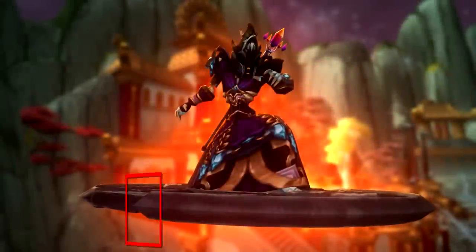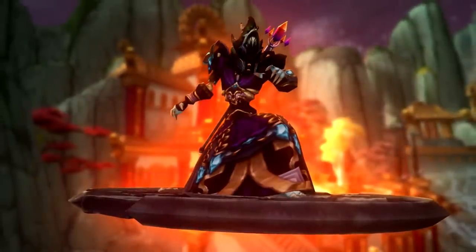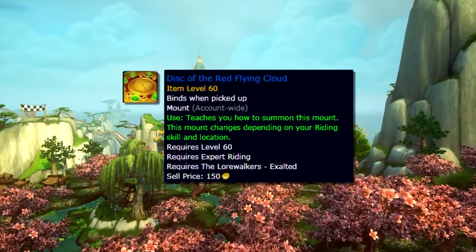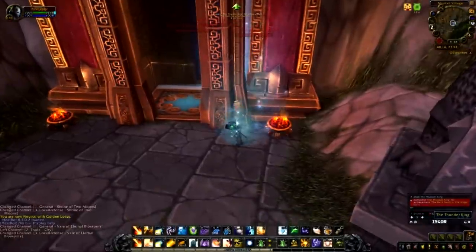At number 9 we have the Disk of the Red Flying Cloud. In order to obtain this mount you need to be Exalted with the Lorewalkers. Luckily getting Exalted with this faction is really easy and can be done in under an hour from neutral. To get Exalted with the Lorewalkers, all you do is go around Pandaria and click on little scrolls out in the open world.